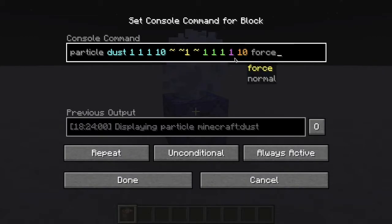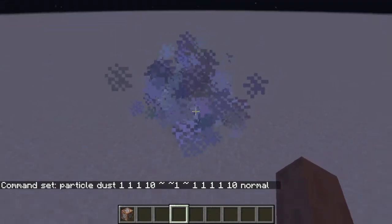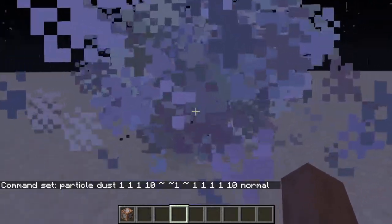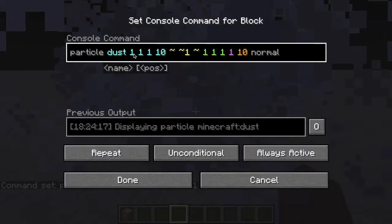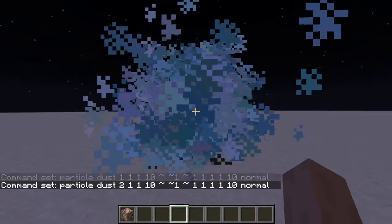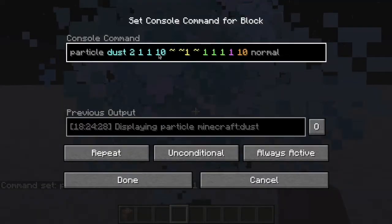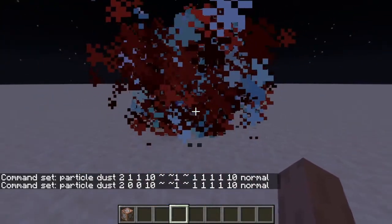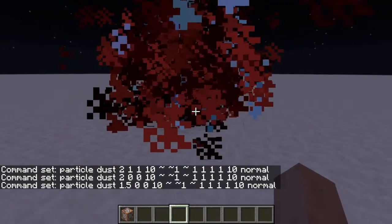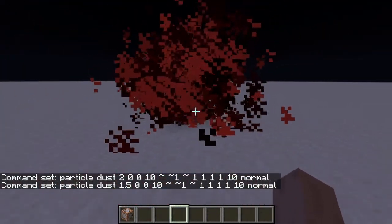It works like the normal particle command, how you'd expect, except it also has a cool color feature which I really want to cover. The first number here is red - the more you add of this... yeah, I'm pretty sure it's red. I think - I hope it's red, it kind of looked a little blue. Let's see... yeah it's red.